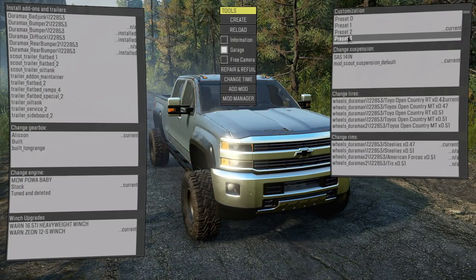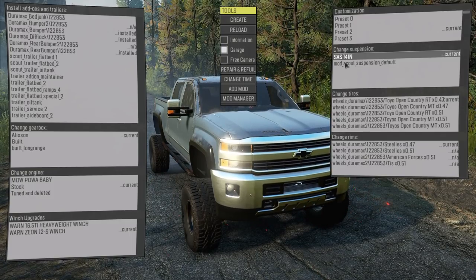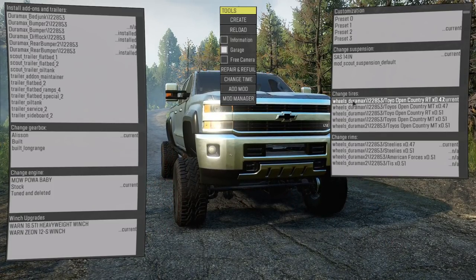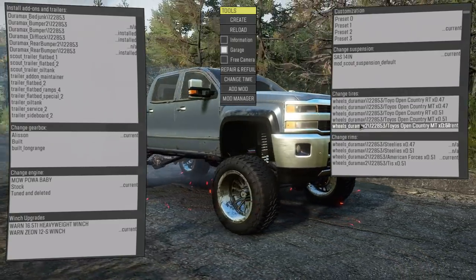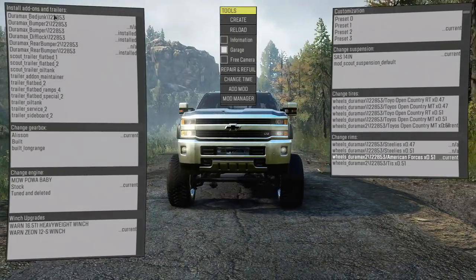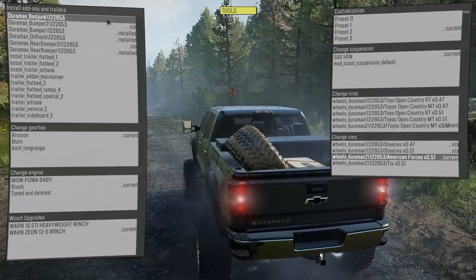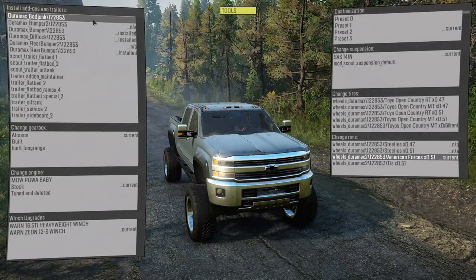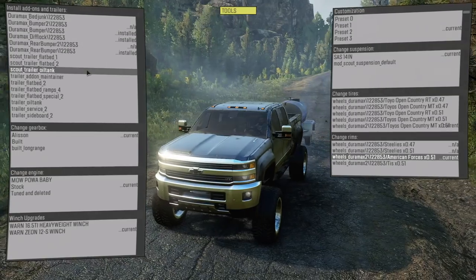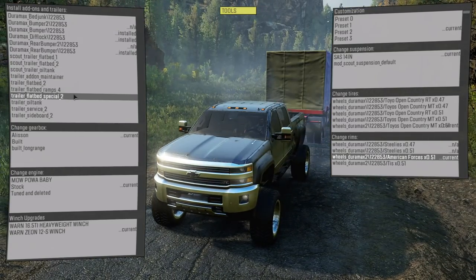We're going to just park it on the rocks — zero, oh it's red, just different colors. Suspension — we have this one, we can go — did that lower it? Oh it actually raised it. I like how it actually shows you what you have. Open Country tires — look at these, American Forces — those are insane. Sick build already. We have bed junk, different things we can add, and then we can hide it away. Oh that's so cool man, we have different stuff to throw in there. Conflicting add-ons, Duramax bumper, oil tanker trailer add-on — that thing is huge, this is gonna be fun. Flatbed ramp — we have a huge trailer there.